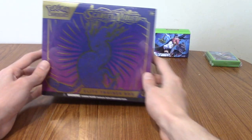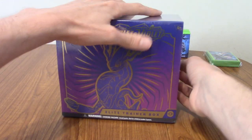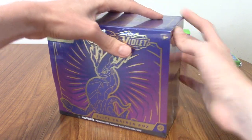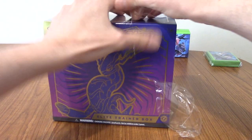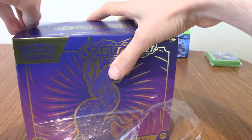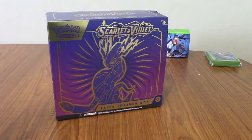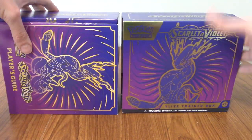We are back with the Elite Trainer Box of Scarlet and Violet. They had dual designs - one Scarlet, one Violet. I went for the Violet one because that's the game I played, and I also prefer Miraidon. So let's slide this out. I have opened a few Scarlet and Violet packs off camera - I did manage to get a Secret Rare full art Arven, which is pretty cool.